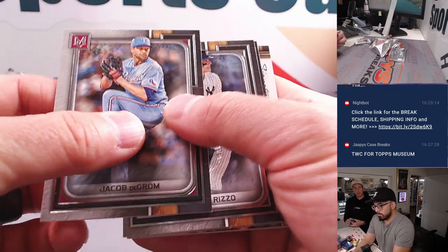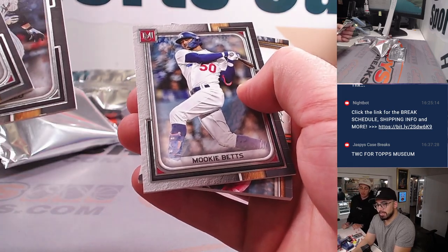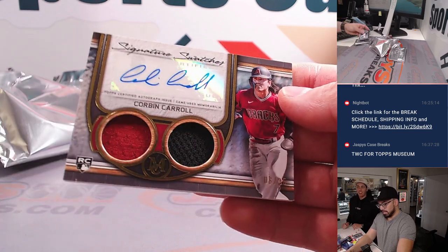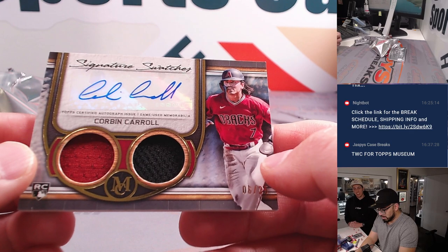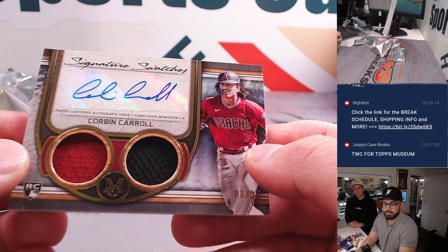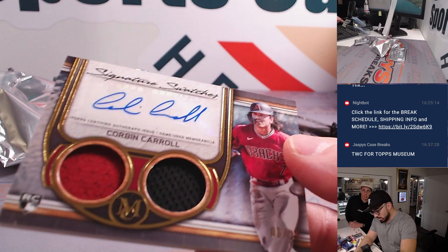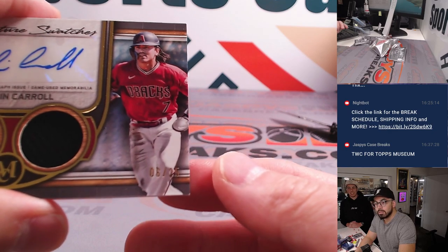Any off-season predictions, Michael, on free agencies? I have no idea, man. I'm kind of over the news. I'm just ready for some signings. I just want to see it. But I get it — they're doing the whole hype and speculation. What is our last auto? NL West — Corbin Carroll, our arch enemy, but I'll take it because he's NL Rookie of the Year. Wow. That's awesome. NL West going to Eric.